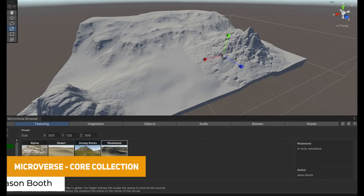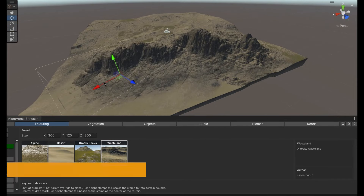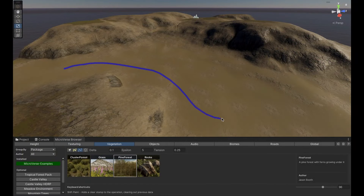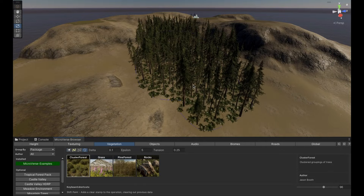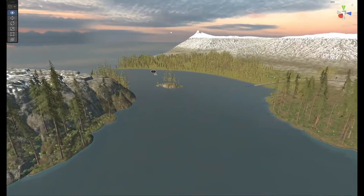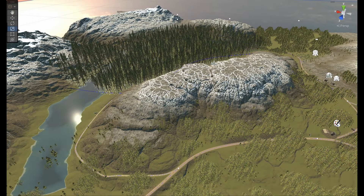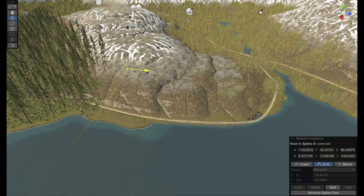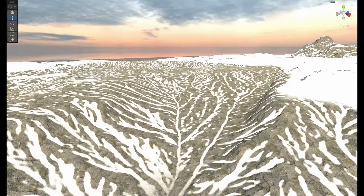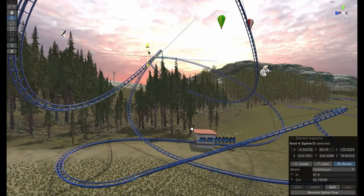I've got Microverse, the core collection from Jason Booth, who makes some really fantastic creations. Microverse is the one I always use because it comes with vegetation, splines, objects, ambience and more. There are additional kits like roads, and this is a full non-destructive real-time terrain creation system which requires no baking, no waiting, and no previews. It's all live and editable so you can adjust the geometry on your terrain on the fly and it will morph your terrain around it, working with a hell of a lot of variety.